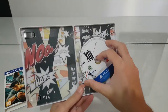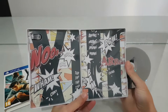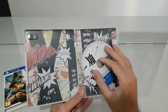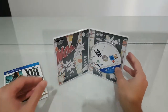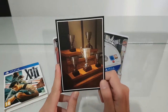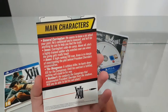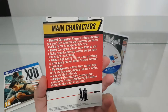Inside we have the game of course, and we have a beautiful animated picture — well, it's better than nothing. We also have three lithographic cards. We have some trophies here, and we have main character information: General Carrington, Jones, Amos the Mongoose, and Number One.